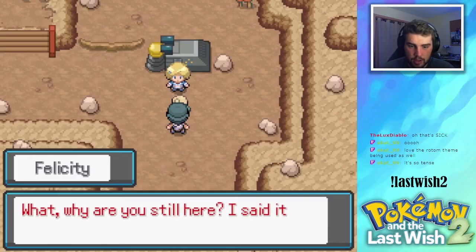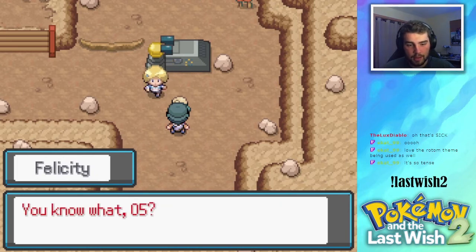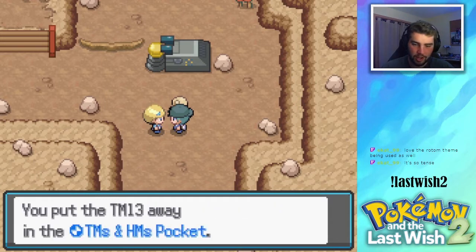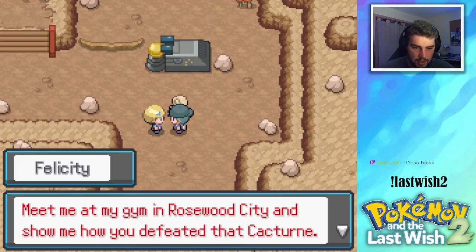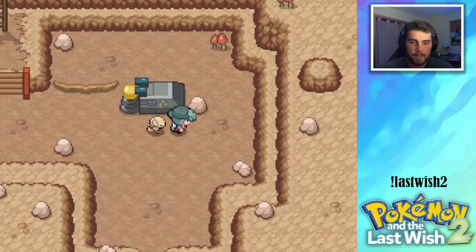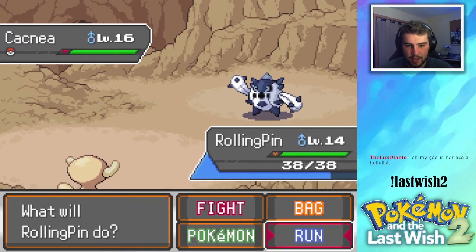Swiper's 14. A Cacturn appeared and you defeated it all by yourself? I gotta be honest, I'm kind of impressed. I want you to have this — it's a parabolic charge, bro. That's the TM for Parabolic Charge, I use it all the time. I'm really excited for our battle — meet me at my gym in Rosewood City and show me how you defeated that Cacturn. Her ace is a Heliolisk, oh shit.